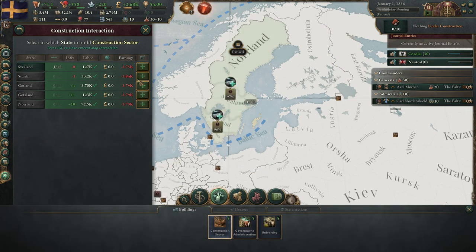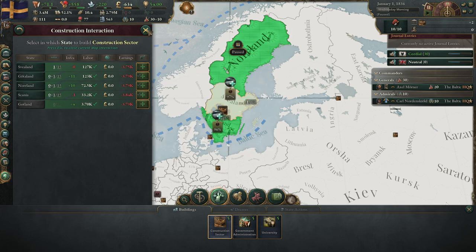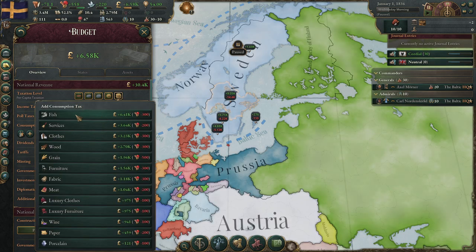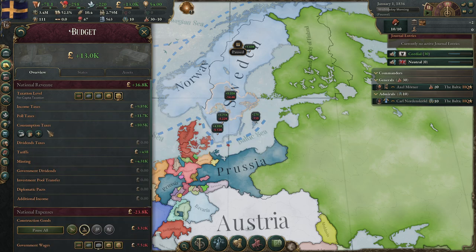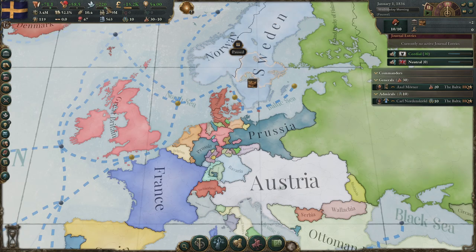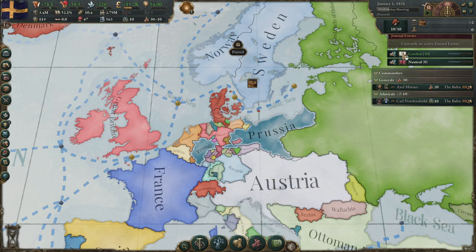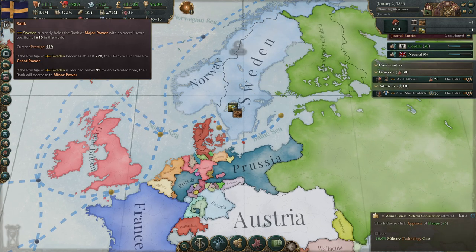First I will build my construction sectors — three or maybe four of them. I'm going to raise taxes, use some consumption taxes on fish and services, and pay my military wages. I'm spending my influence improving relations with Prussia and Great Britain. Now I think it's time to unpause and see if we become a major power.